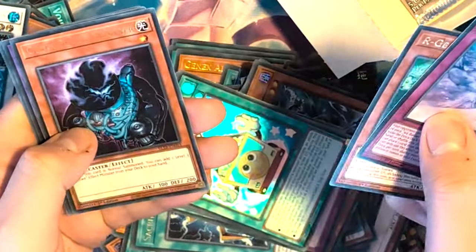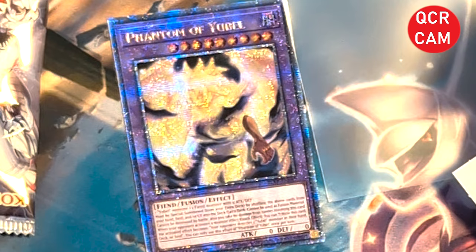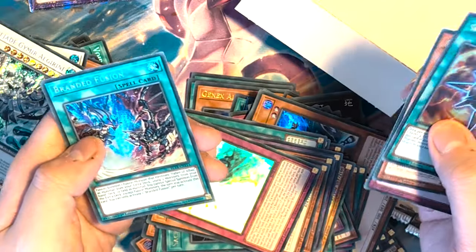We have Frozen Domain, Undine, another GenX, Skelegon, and Ergonite. Spirit Converter — a card that did not need to be printed ever again — Infernoid whatever, Branded Sword, Mode Regain.